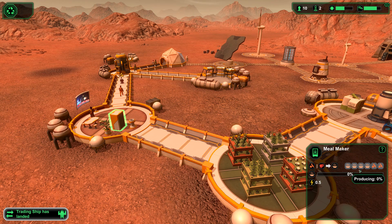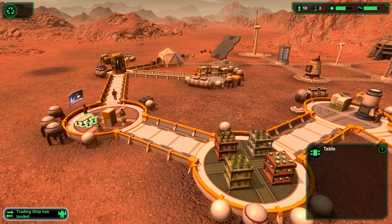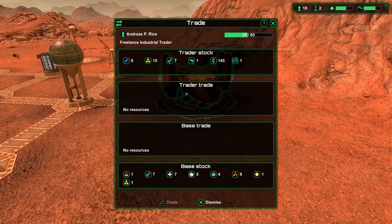And the fountain — just people use it for water. Trading ship has landed! Andreas P. Rice, the freelance industrial trader. Trader cargo — trader stock plus base trade, 29 divided by 60. He's got 145 coin. I like the currency — apparently just called coins. Spares — oh, look at this gun! Colossal panel patent, value 400.